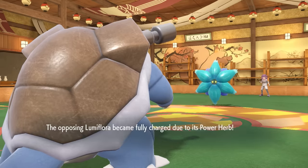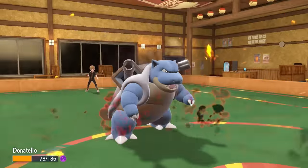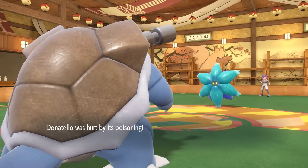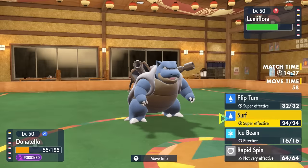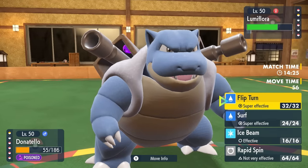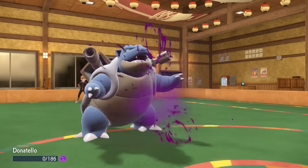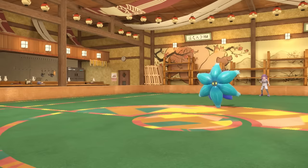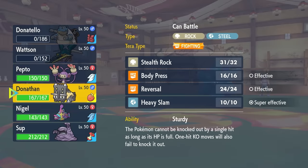Honestly, Blastoise takes it nicely. I've really been liking this Assault Vest Blastoise — you'd imagine it would be a Shell Smash set, but it's not. He's just here to be bulky as hell, be a good defensive switch-in, and pivot with Flip Turn. Unfortunately they're able to finish me off with Venoshock. Blastoise probably would have been good to keep around looking at threats like that Gliscor — that is going to be a problem for later.